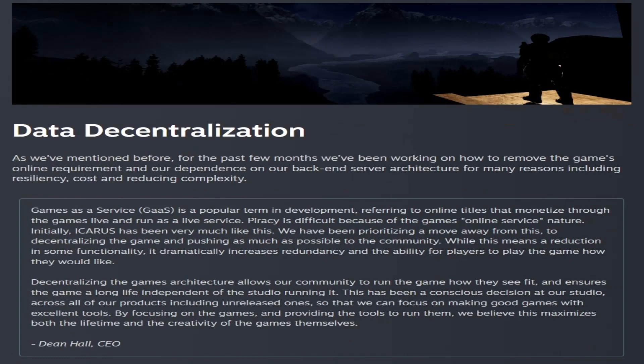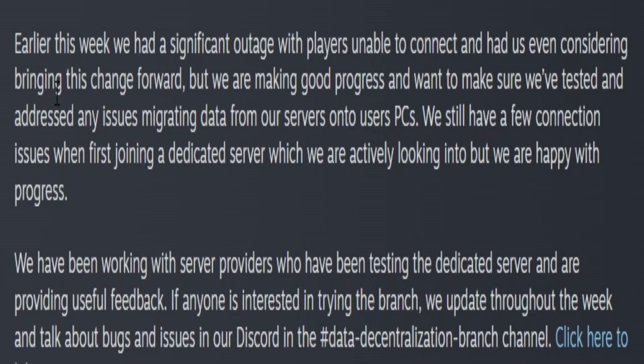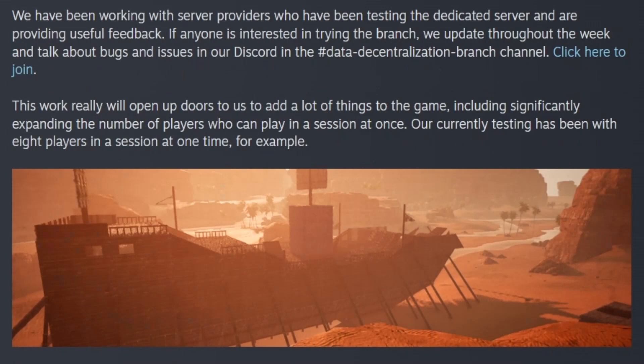They go on to talk about data decentralization again this week. They are working on removing the game's online requirement and dependence on their servers and architecture. Dean explains how decentralizing the game allows the community to run the game how they see fit and ensures the game's long life independent of the studio. Earlier this week they had a significant outage with players unable to connect, and they even considered bringing this change forward. They're making good progress and it should be here shortly. They're working with server providers who have been testing the dedicated server and providing useful feedback. This work will open up doors to adding a lot of things in the game, including significantly expanding the number of players who can play in a session at once.